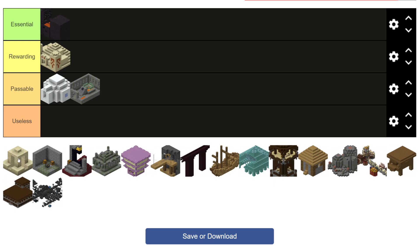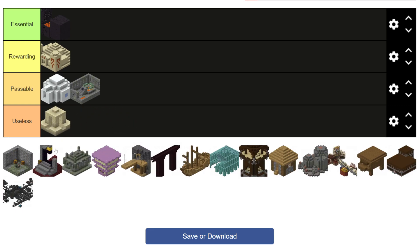Next up we have the desert well, which is one of the most useless structures in the entire game. Now luckily, as of the time of making this video, the 1.20 update is actually on the way and looks to mitigate some of these issues by adding suspicious sand and gravel, meaning you can actually sift through these blocks using archaeology to actually find something of worth. But generally speaking, and especially as of right now since the update has not released, it is going in the useless category.